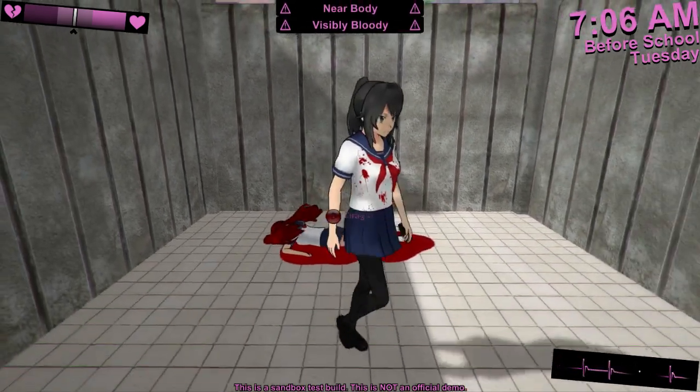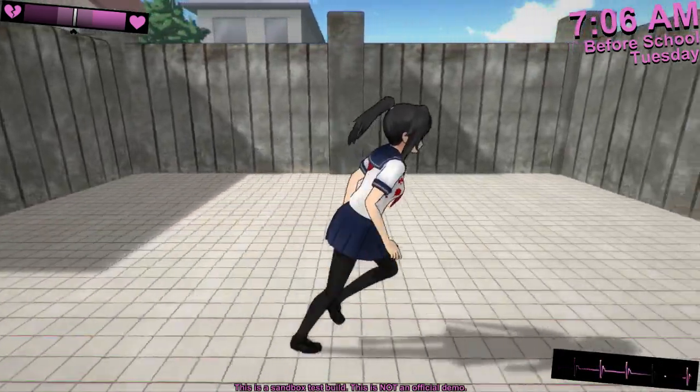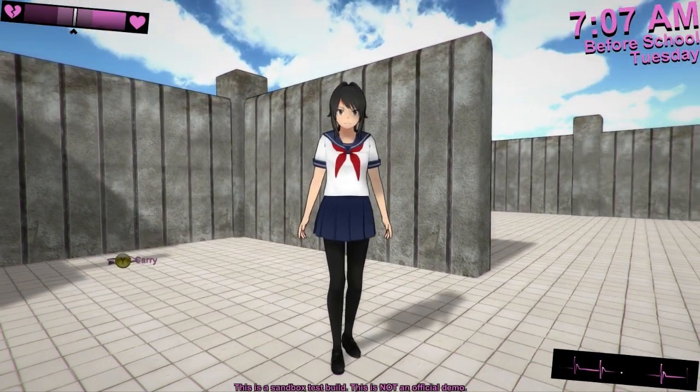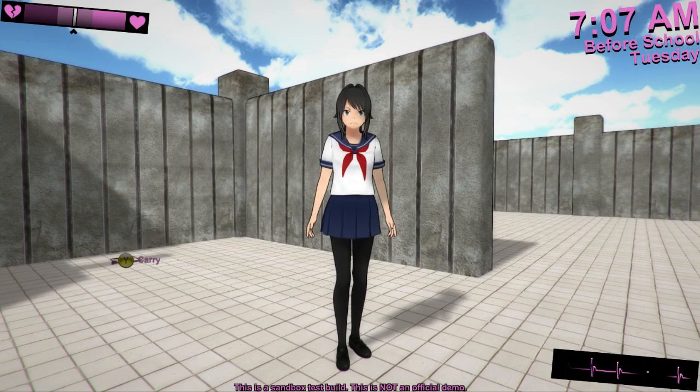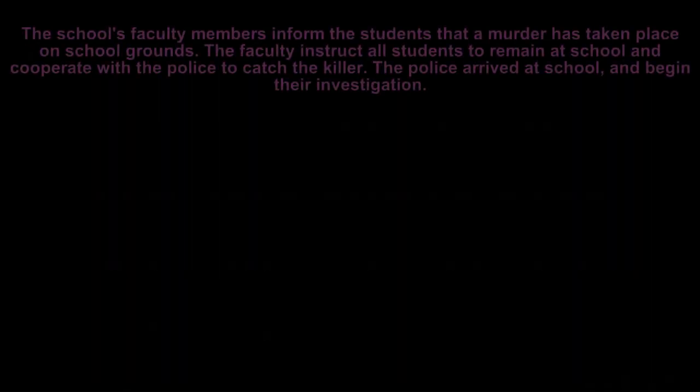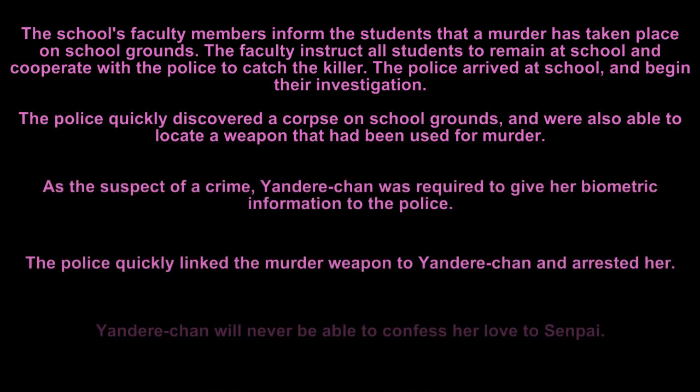Because of this, it's simply a good idea to eliminate anyone who has seen you committing murder. Now I'm going to demonstrate what would happen if you were to just leave a bunch of evidence lying around the school. I'm going to leave the corpse, a bloody uniform, and the murder weapon just lying around, and then advance time to 6pm to show you what happens. At 6pm the school closes, so teachers walk around looking for any students still at school — and they'll find any corpses or bloody weapons you left lying around, then call the cops. When the cops arrive, it's the same story: lockdown, no character control, they investigate — and in this case they found all of the evidence I left behind, so they were quickly able to link the crime to Yandere-chan and make an arrest. That's a game over.